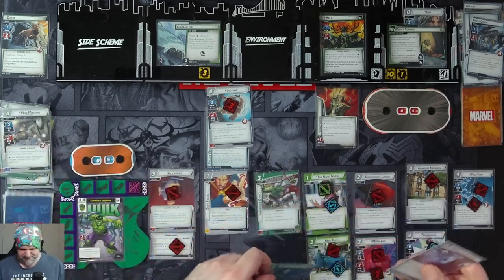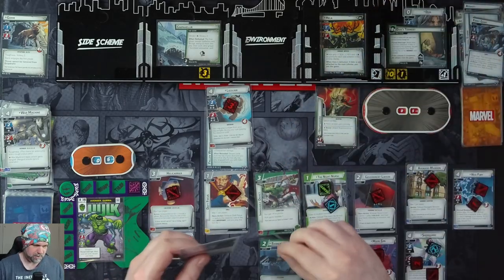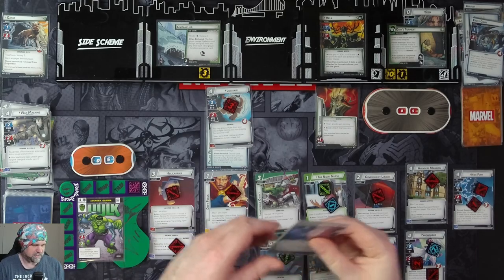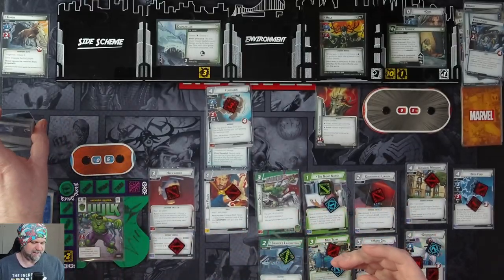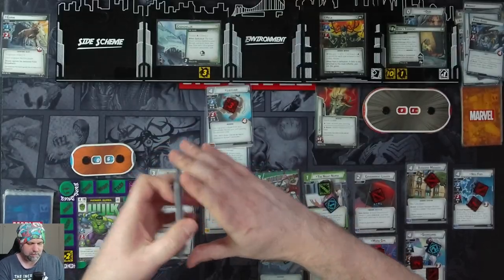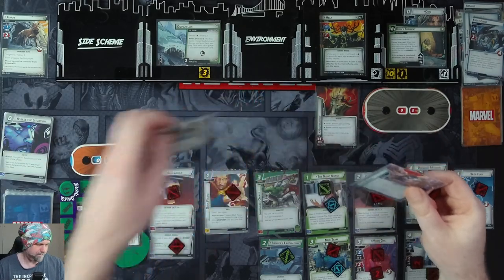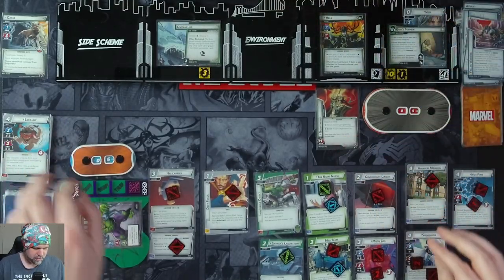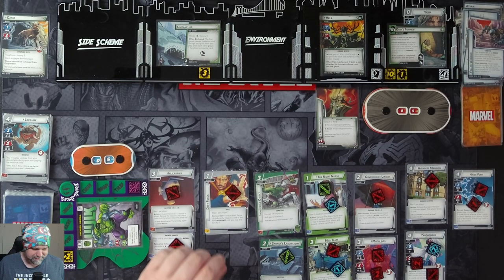We're going to spend two to put in Banner's Lab, giving us plus two recovery. We'll play Assess the Situation for plus hand size. We're going to attack and knock out Lockjaw. And that is just done. We are ready.